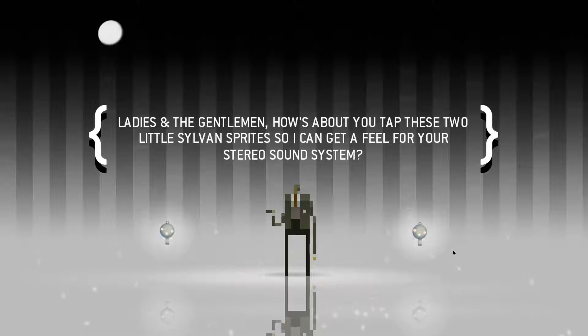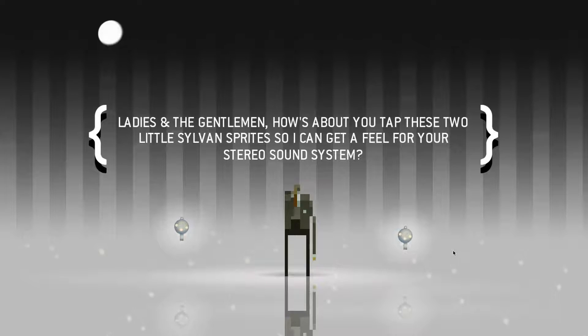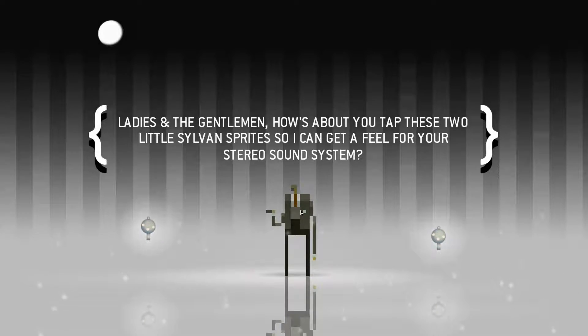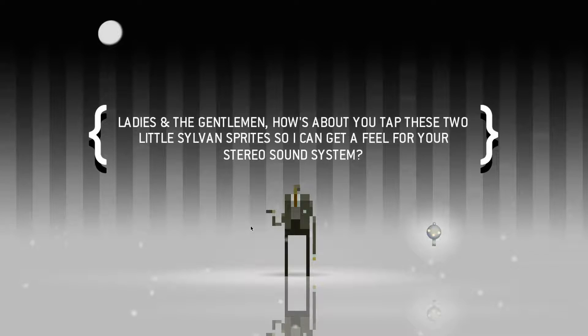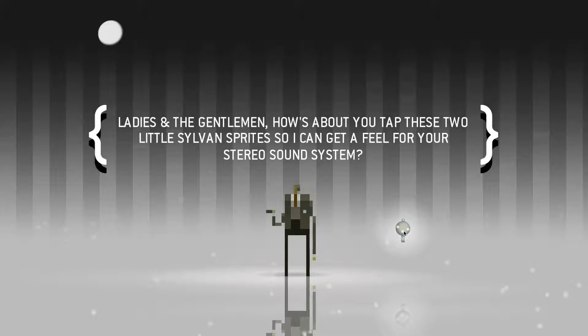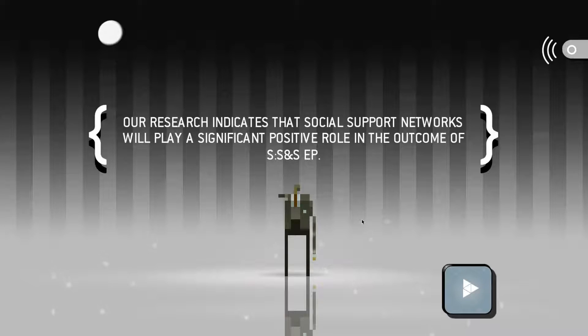Ladies and gentlemen, how's about you tap these two little Sylvan sprites so I can get a feel for your stereo sound system? Everyone be quiet, listen closely, put on your headphones. Left - yeah, that is weird. That doesn't really sound left, it sounds like both ears. But then this one does definitely sound right. Maybe it's just my headphones, I'm not sure.